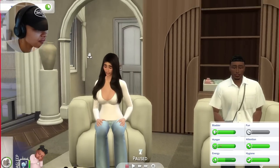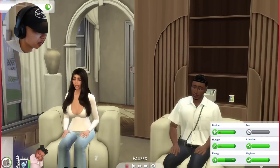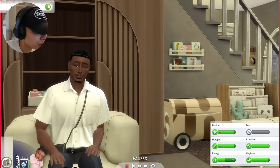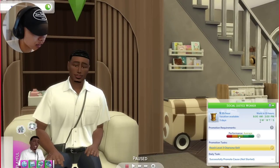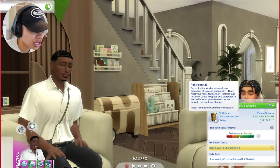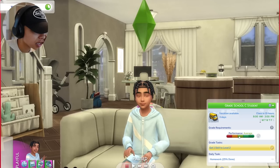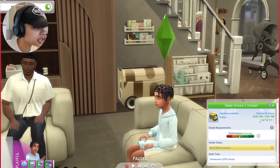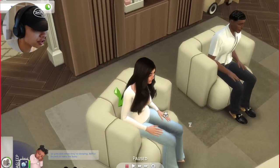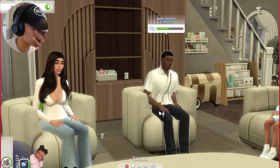Let's do an introduction - open your eyes, girl. So here we have Willow Sheffield, our mom. She's a young adult. Here we have her husband Amari - he's beautiful, might I add. He's a social justice worker - when I created him I did the story time thing because I wanted him to already have a career. He is a politician but he's making good money so we're good. Then they have a son Leo - they had Leo when they were still basically in high school, but they ended up staying together, got married, moved into this house, and then recently had Lexi, who is supposed to be in her crib but is glitching.